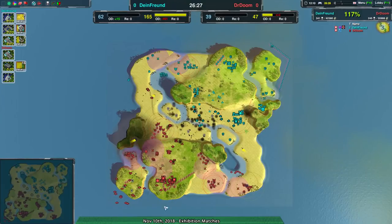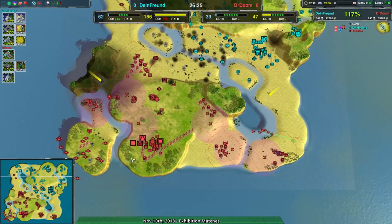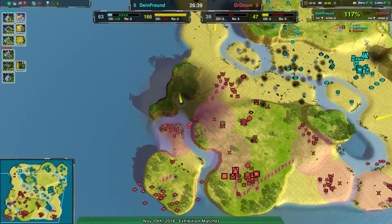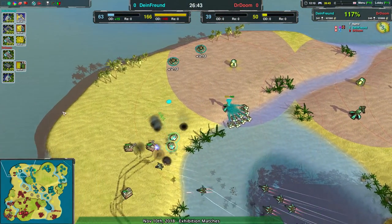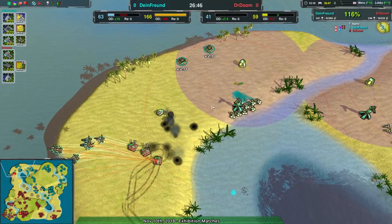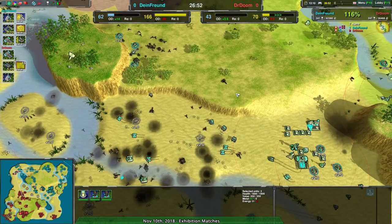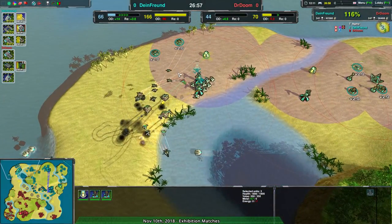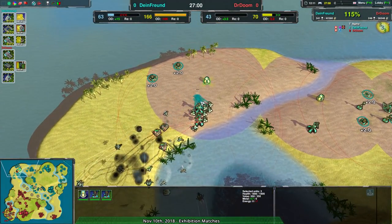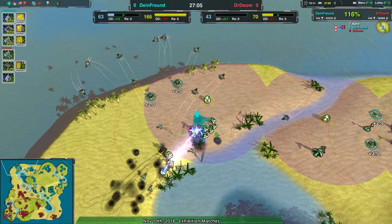Dimefront has basically broken Doctor Doom's back at this point. Dimefront has an economic advantage, a military advantage, and has done a lot of damage into the backline economy. While Doctor Doom does have enough Ravens to wipe out Dimefront's entire economy at a stroke, it's not happening. Wiping out your opponent's entire economy with 18 Ravens — not a bad trade. Even if you lose all the Ravens, that's not a bad trade. And if you don't lose all the Ravens, that's a great trade.